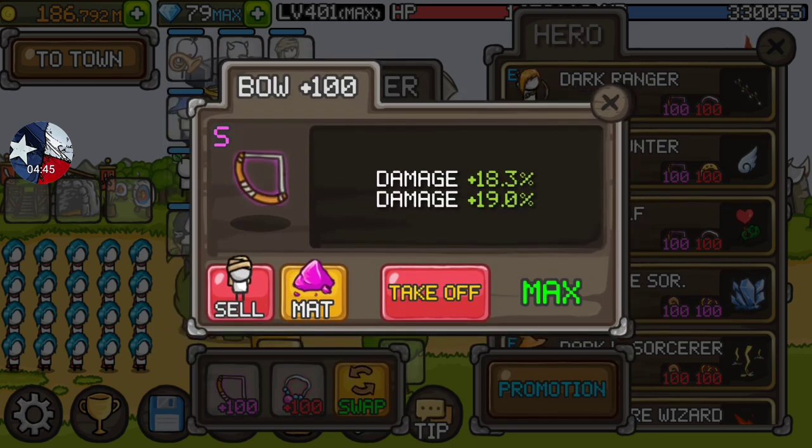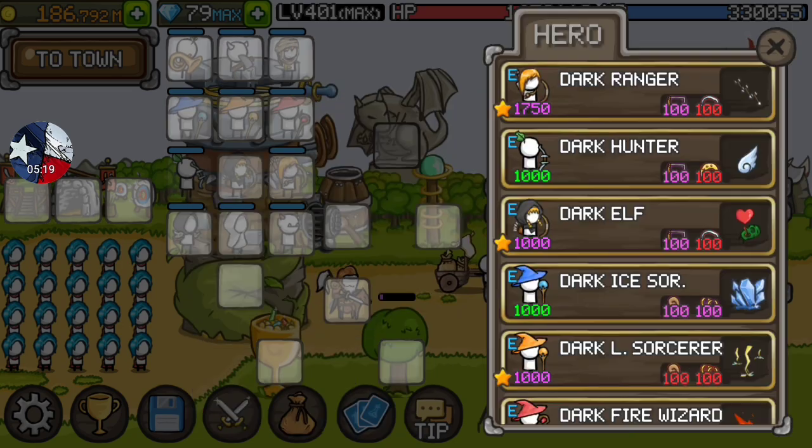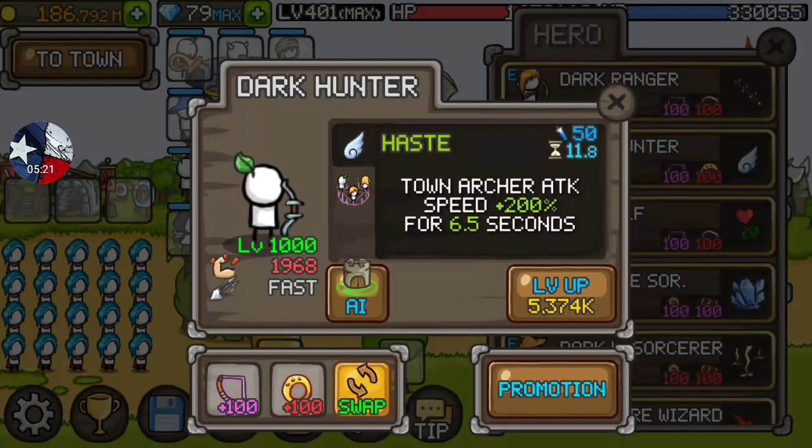On damage items: until he's like level 3,000–3,500 you always want to go flat damage — just a damage plus, not damage percent — because it doesn't scale well. But eventually, once you get to 3,000–3,500, that applies to almost every hero. Once you get to about that point, go percentage — never use flat damage again. It's just a plus, it's not worth it. So you always want to go scaling damage at percent once you're about 3,000–3,500 levels. That's kind of it on Dark Ranger: a ton of damage, maybe a little cooldown, but mainly damage.